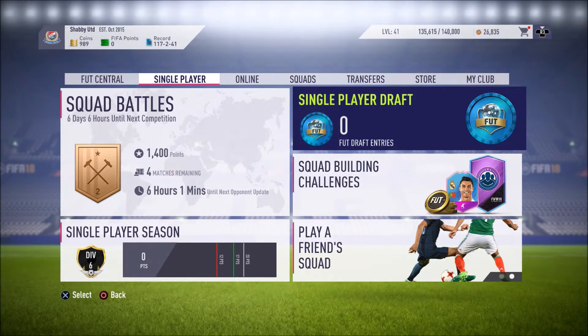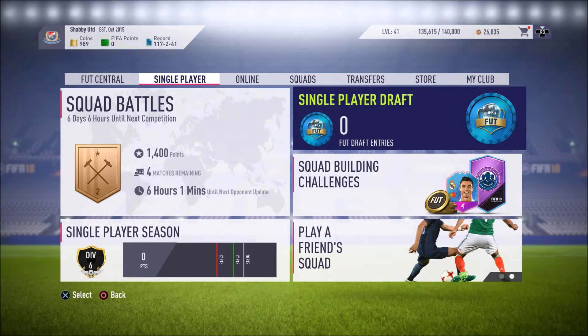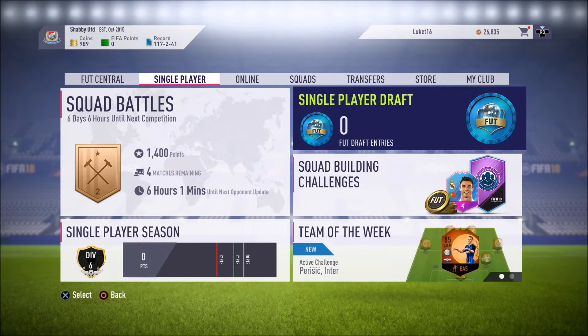We'll see how we feel next week whether we want to sell Benzema and invest the money in a better player, or keep Benzema and move on a couple of the strikers we've got for La Liga. Let me know what you want to see me do - do you want me to continue building this La Liga squad or shall we start looking at the other squads? Let me know in the comments. I've been ShabbyGamer - thank you very much for watching and I'll see you soon for more FIFA 18 Road to Glory. Bye.